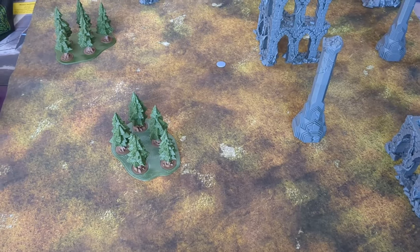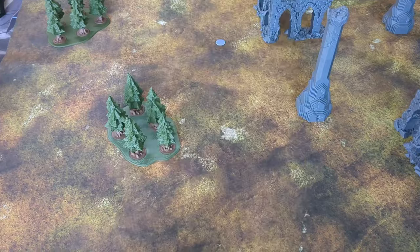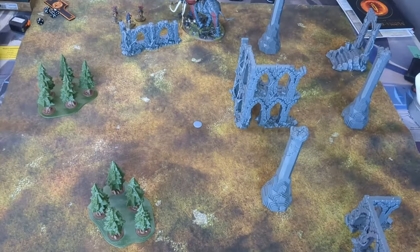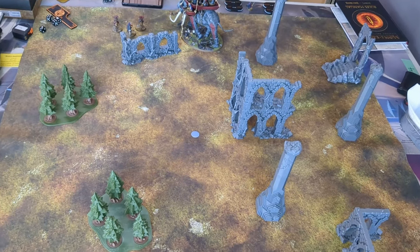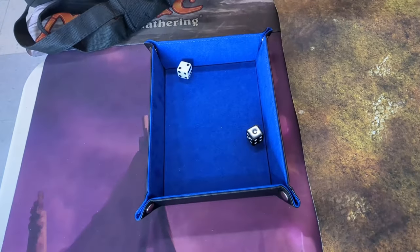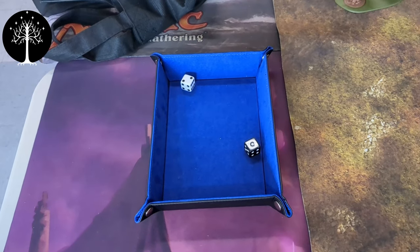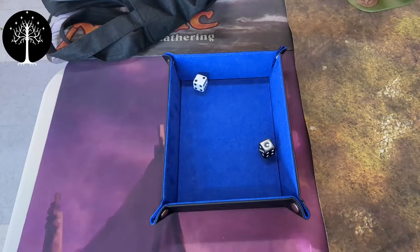The scenario we rolled up is Hold Ground, which has Maelstrom deployment, so obviously we're not deployed yet. We'll do an overview of the battlefield. We're going to roll for priority right now — I got a two, Sebastian rolled a one. So I get to roll for mine first, and we'll come back after the end of the move phase to see who comes on and who doesn't.